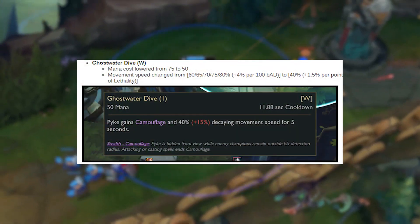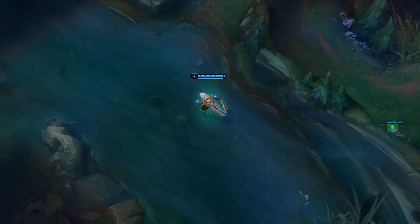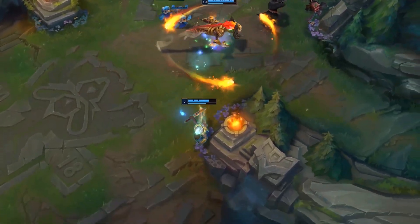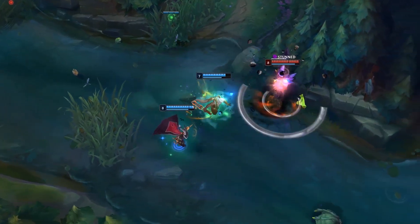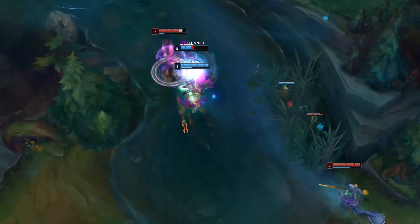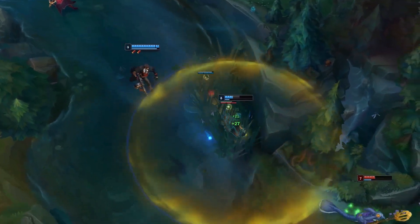Moving on to his W, Ghost Water Dive, the mana cost has been lowered by 15, which is a decent buff, and the movement speed has been changed from starting at 60% up to 80% scaling off of bonus AD, to now being 40% plus 1.5% per point of Lethality. There's a lot of stuff scaling off of Lethality now, so Riot is essentially forcing you to build Lethality. This will make Pyke a lot more interesting — if you build Lethality and pop off, it's going to be a lot more snowball-y, but if you don't pop off or make mistakes, it'll be much more punishing. For his E, Phantom Undertow, the stun duration has been changed from starting at 1.1 seconds up to 1.5 seconds, to now starting at 1.1 and increasing by 0.1 per 10 Lethality, maxing out at 1.84 seconds. The mana cost is also lowered by 10.